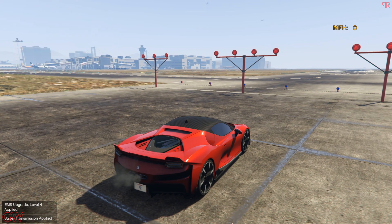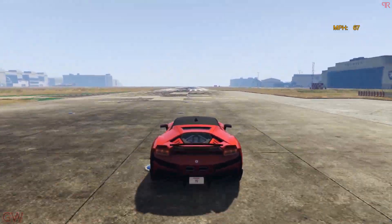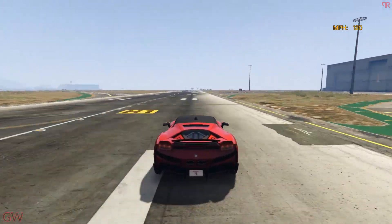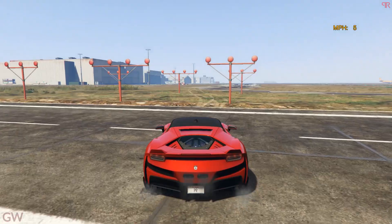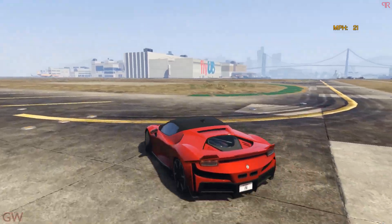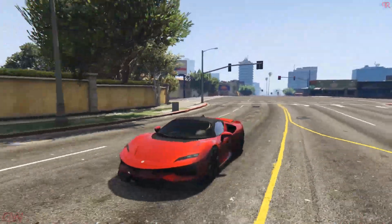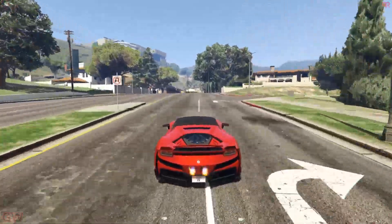Let's get the performance upgrades — the engine, the transmission and the turbo upgrades. Completely upgraded now. The initial acceleration is really increased — already up at 90, 100 miles per hour. Crossed 110 miles per hour, then 117, 120 miles per hour. 120 miles per hour is the top speed of this vehicle. It could have been better because this thing cost $3.5 million, so a little higher would have been better, but that is what we get with this car. There you have it — the Grotti Itali RSX.